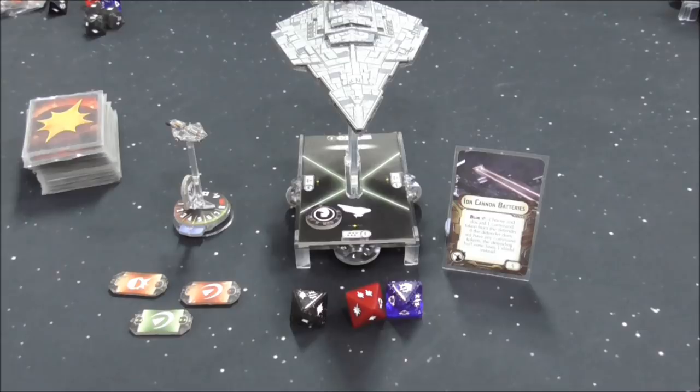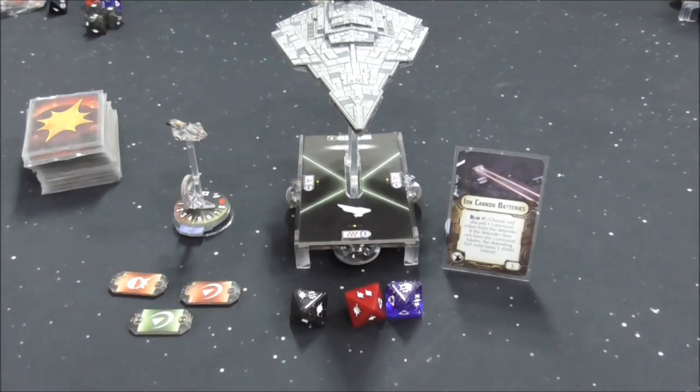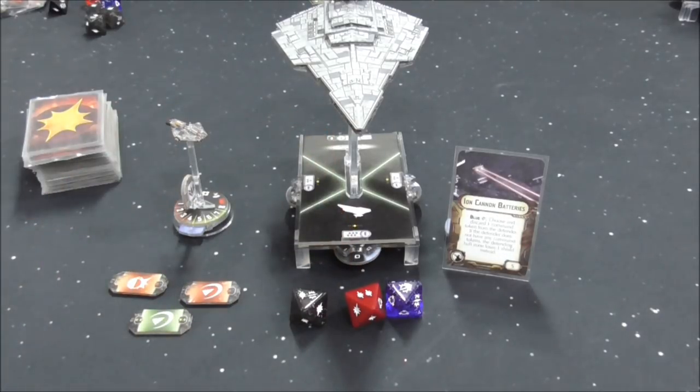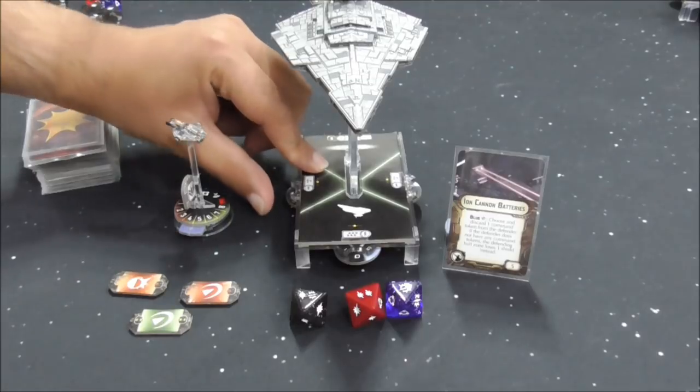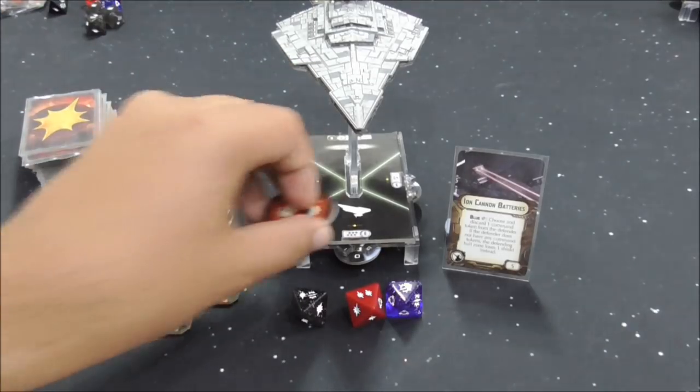Next up is the first of the blue critical effects: Ion Cannon Batteries, which comes in the core set. Choose and discard 1 command token from the defender. If the defender does not have any command tokens, the defending hull zone loses 1 shield instead. Before applying damage, we apply the critical effect — discard the token. Then brace down to 3, redirect 1, and take 2 more to the hull zone.